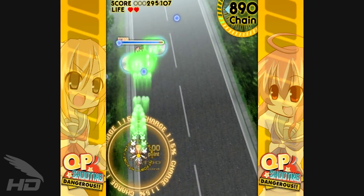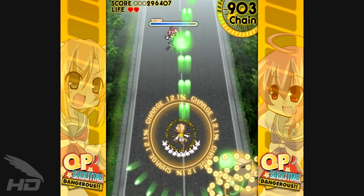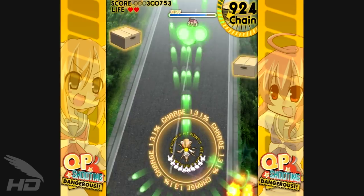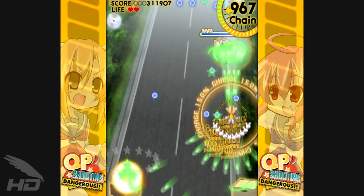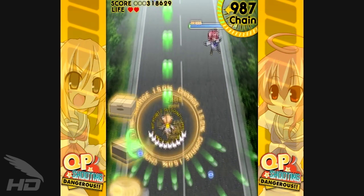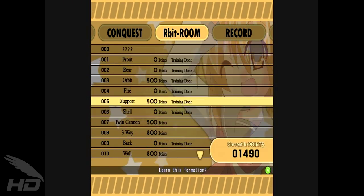The first additional input switches up the formation of your options, known as Arbits. As you defeat more and more enemies, more Arbits will join the fray and increase your firepower. Pressing the formation button will cycle through the three formations selected before playing. Depending on the formation, more or less firepower will be concentrated in different areas. Beyond the starting three formations, many more can be unlocked with R points, obtained through normal play.